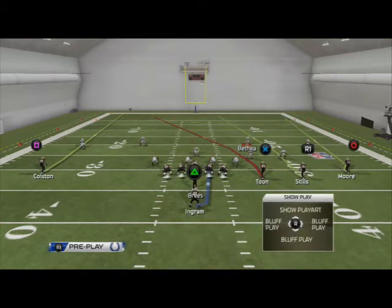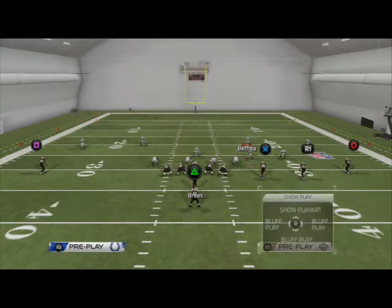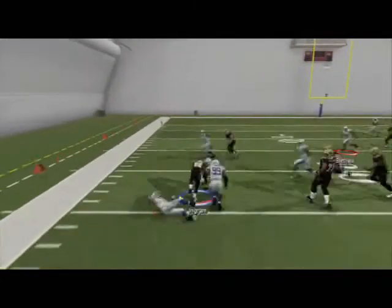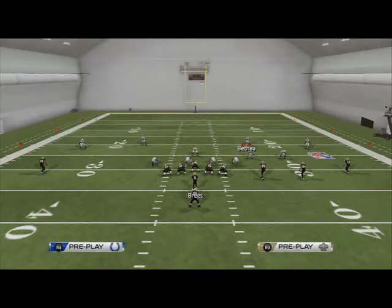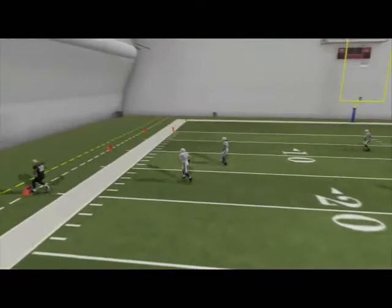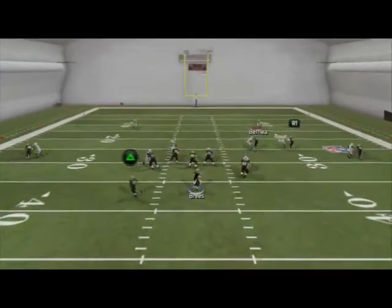Next play is four verticals. All we're going to do with this play is put Mark Colston on a smart routed out route, put Mark Ingram on a swing to the left, and that's all we're going to do. First read is to see what's going on with the crow on the flat route - here they're going to leave the flats open because they're in cover four. If they're in cover three or two man under, you're going to have an opportunity to hit that out route to Colston - pass lead to the outside as soon as he breaks, gets the ball out of your hands.